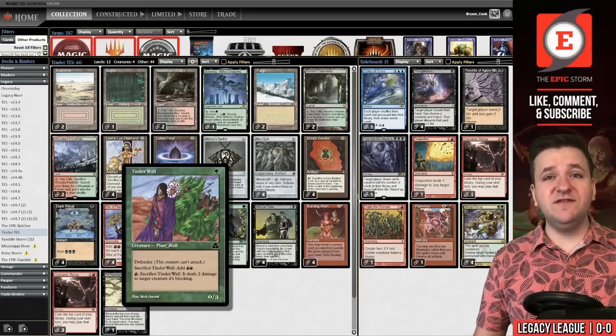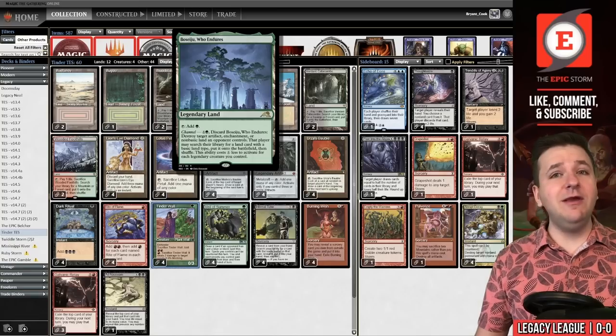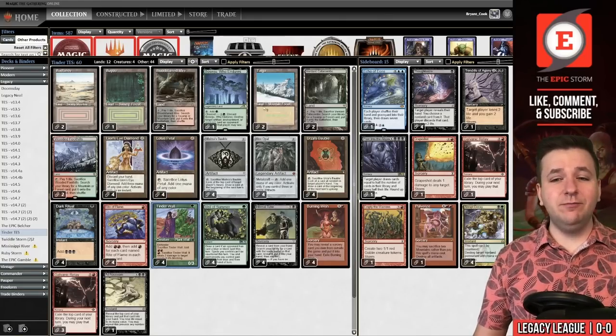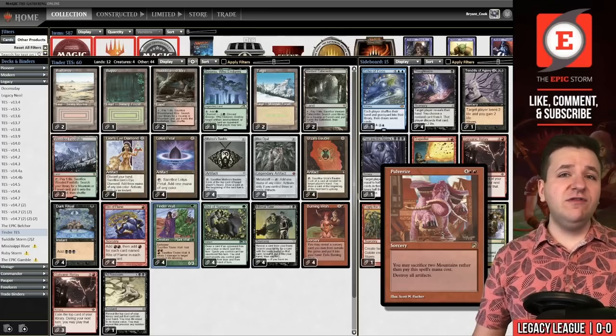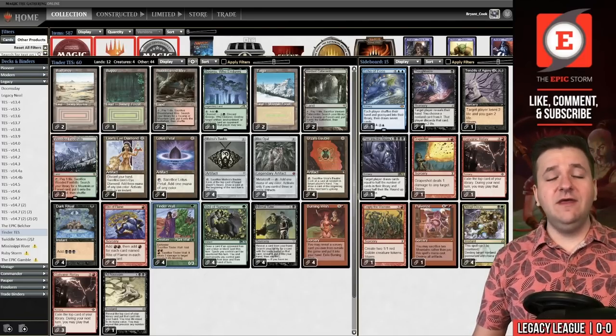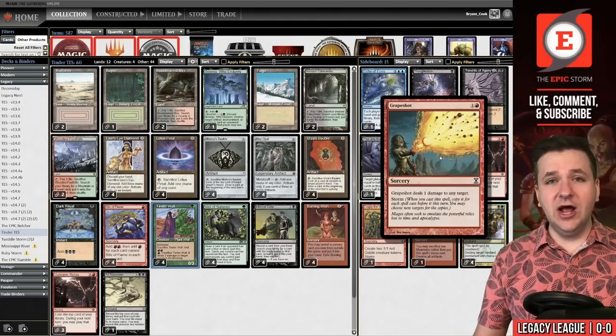We're going to see how that plays out today. One nice feature of this jungle list is that you get a main-deck Boseiju Who Endures, a card I'm a big fan of in the Epic Storm, so you have a main-deck way of beating Chalice of the Void that isn't Burning Wish into Pulverize. We're primarily a Burning Wish-based deck that wins with Ad Nauseam, found with Infernal Tutor, and we end the game with Tendrils of Agony or Grapeshot.